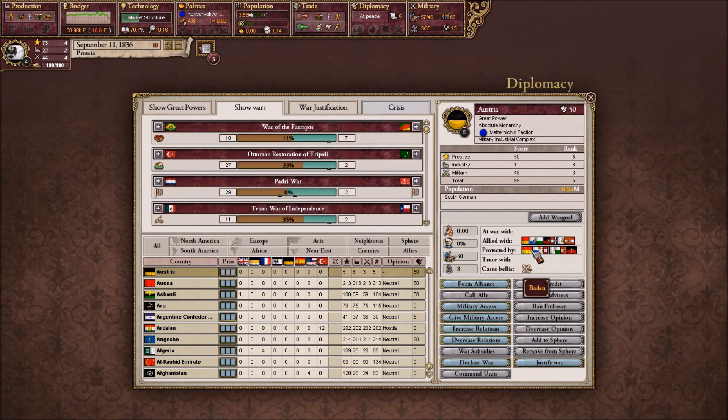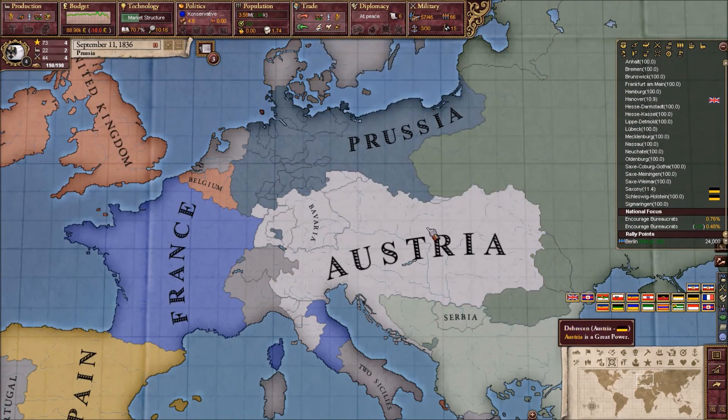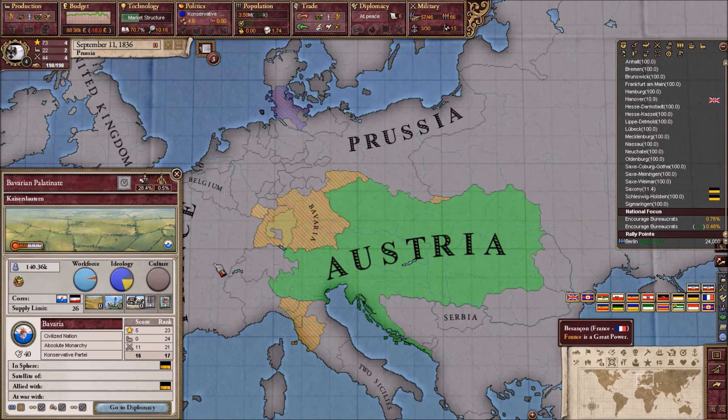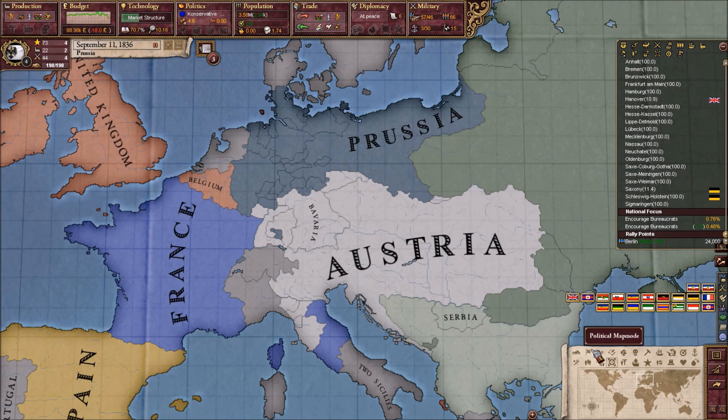So they're allied with Baden — Bavaria is pretty powerful — Lucca, Modena, Parma, Saxony, Wittenberg. Right now we just need Saxony. If we take Saxony — see, this is South German, but Saxony is North German. So Saxony is the only North German province that I don't have.